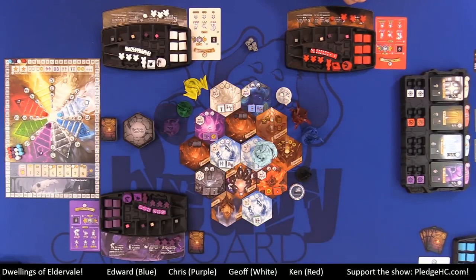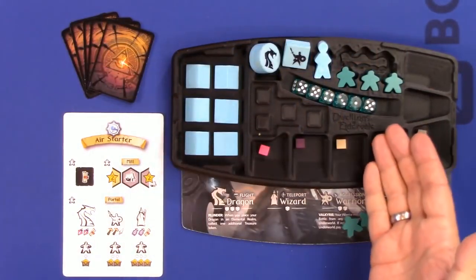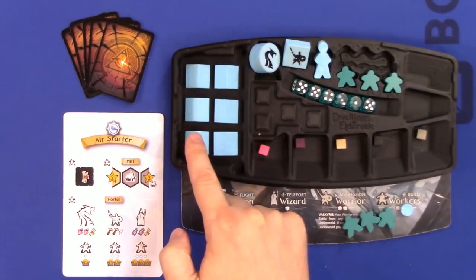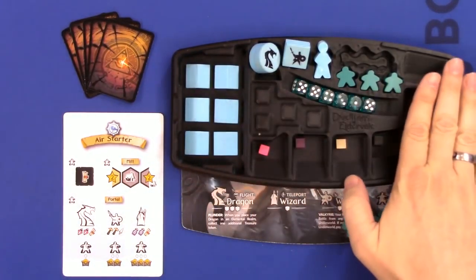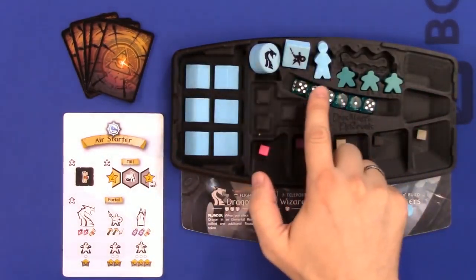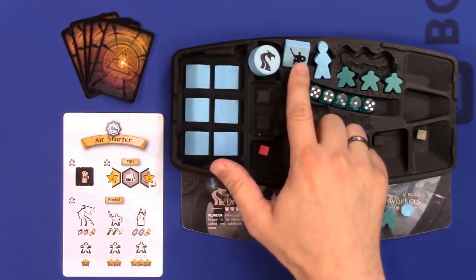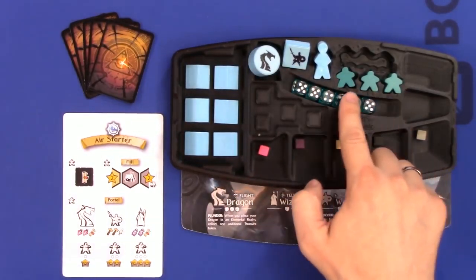At the top, we have five monster dice. On our player tableaus, we have a game tray that holds all of the players' items. They have dwellings and the various player units: a dragon, a warrior, a wizard, and three workers.